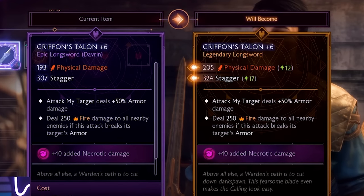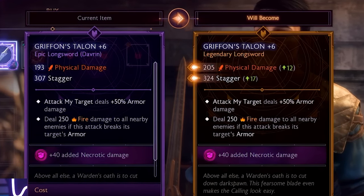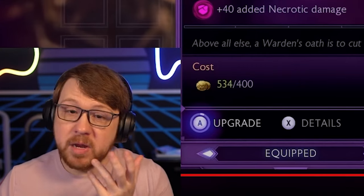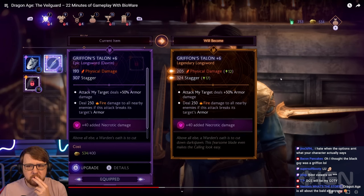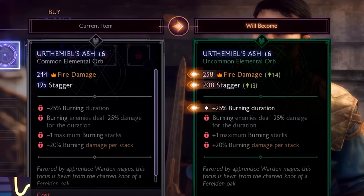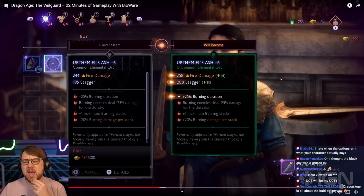Am I correct that the only thing changing when going from epic to legendary is a small boost to damage and stagger? I'm going to be honest — that's kind of boring. I'd like more than just slightly higher damage numbers. Going from common to uncommon unlocks one of the affixes on the item, like 25% burning duration. When you go to legendary, I'd expect something special — some kind of really meaningful upgrade — not just the same stagger and damage.